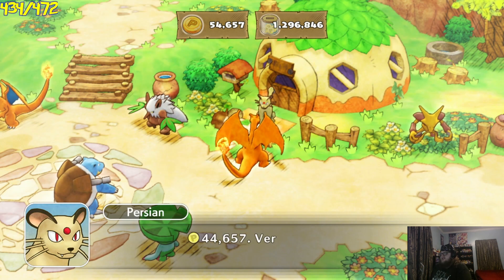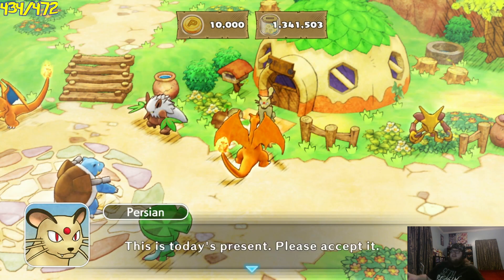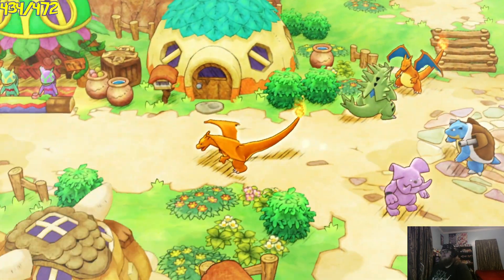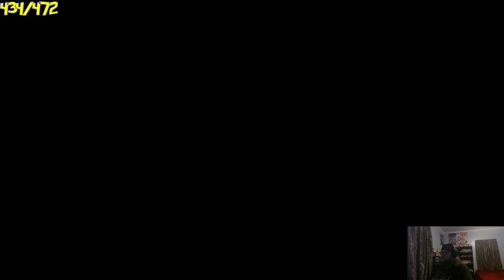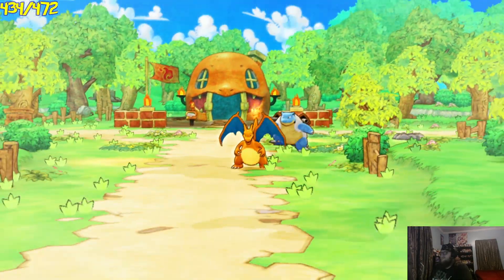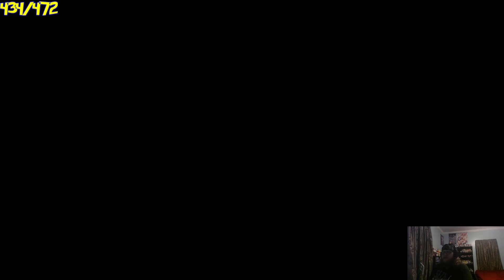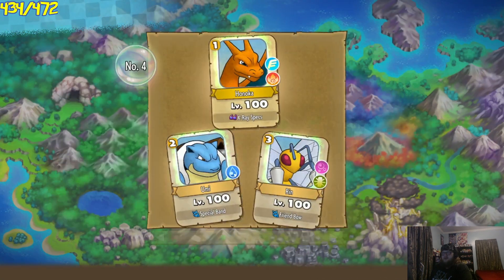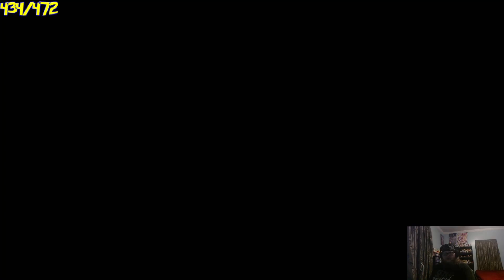Speaking of which, we can go deposit some of our money here. Look at that — 1.2 million, baby. Dogecoin gets to $1,000, this is what my IRL bank account is going to look like — then I'm going to retire. Alright, so here we go. We're going back into Mount Steel. Run number two. We're only at six minutes, so we can probably do like four runs total.